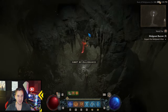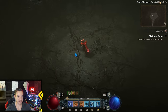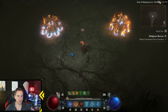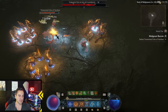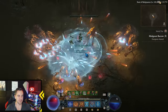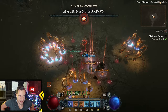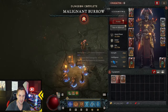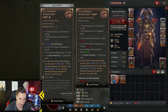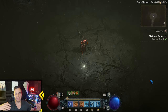Let me quickly show you Varshan — the regular version, not Tormented. You summon him, cast your hydras right away, get into your barrier, start hitting him, and he's dead. You can tell this went very fast. So this build is also very good at bossing.